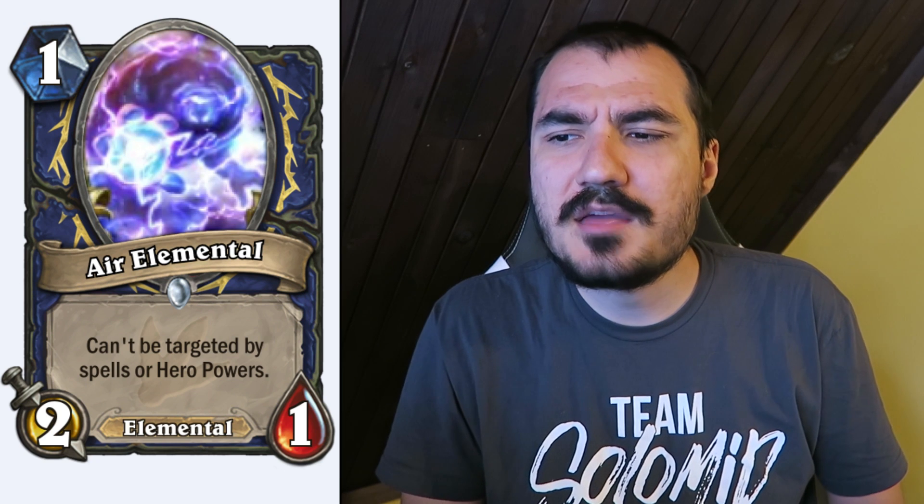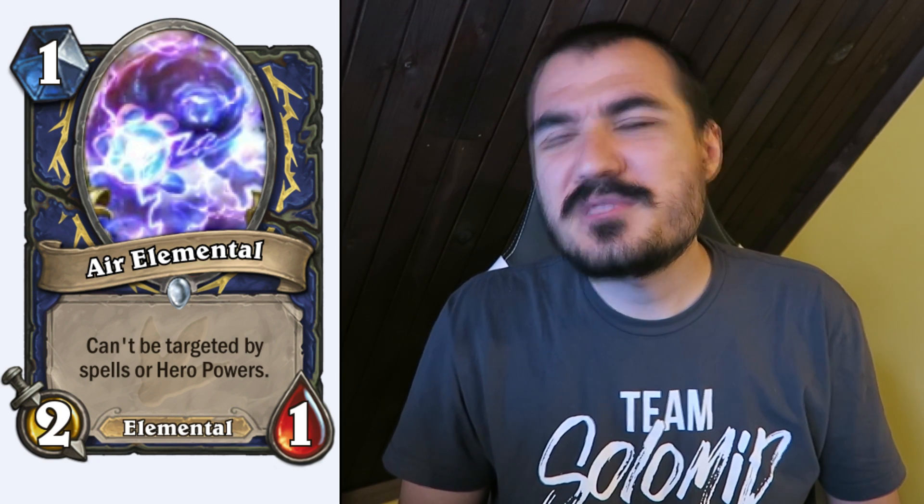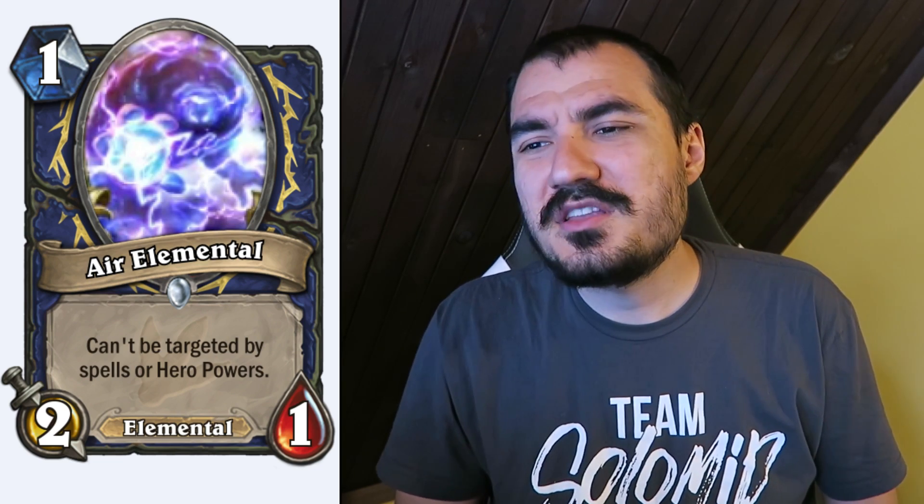Air Elemental: Shaman card, 1 cost 2/1. It can't be targeted by spells or hero powers. Really, really powerful card. The 1-drop power level is going down a bit with Tunnel Trogg and other cards rotating out, so this is probably on par with some of the best 1-drops you'll encounter. It's mostly weak to Rogue and ping effects, but I think it'll be pretty strong in elemental decks.